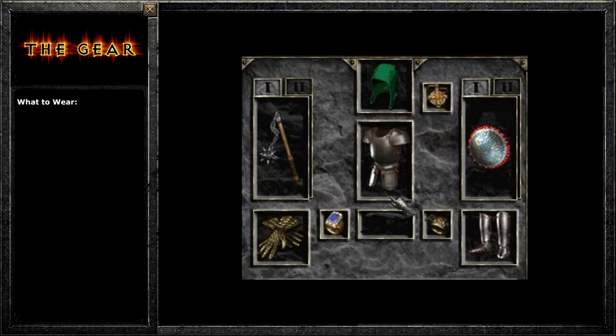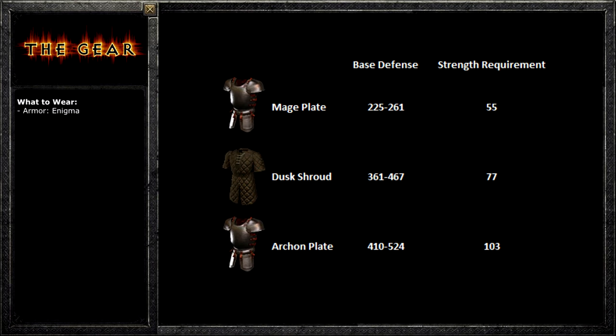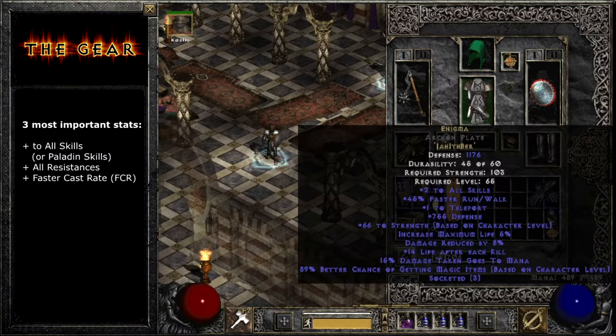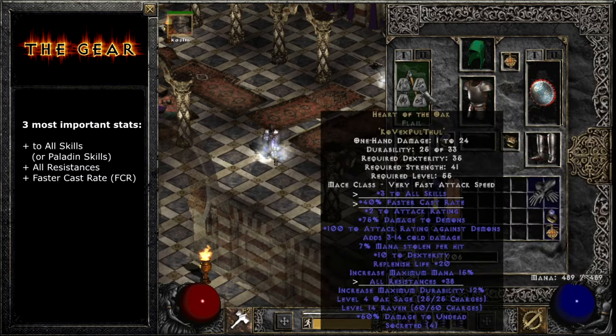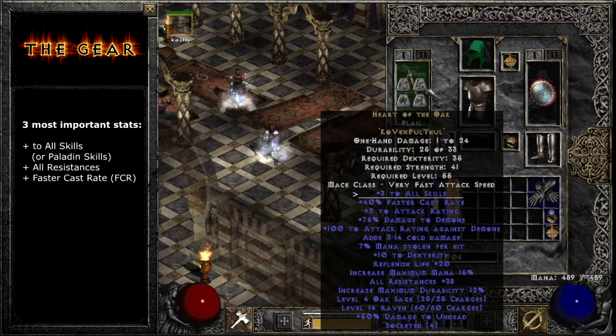If you're just starting out, I'll show you a more affordable setup later in this video, but this farming setup is what you're working toward. The armor and weapons might take a while to get, but once you get them, you have an endgame character that's top tier at almost everything. The armor is, of course, Enigma, because it gives you Teleport — you want to put that in one of three types of lightweight armor. For Hammerdins, we mainly want three things from our equipment: Skills, Resistances, and FCR. For example, you have all three of those stats on your main weapon, the Heart of the Oak, or HOTO for short. The Skills stat is a high priority because it's the only stat that makes your hammers more powerful.